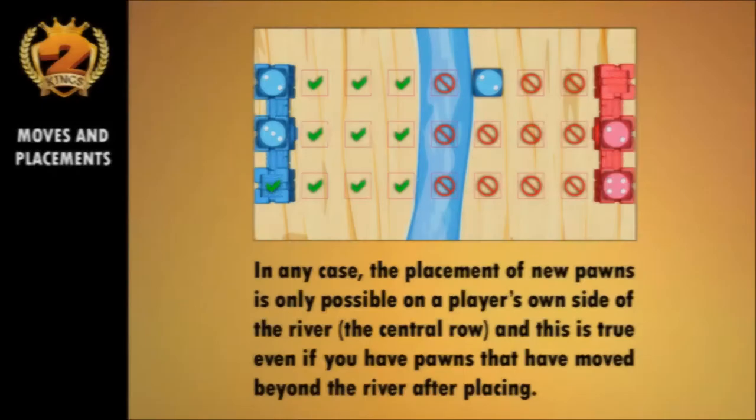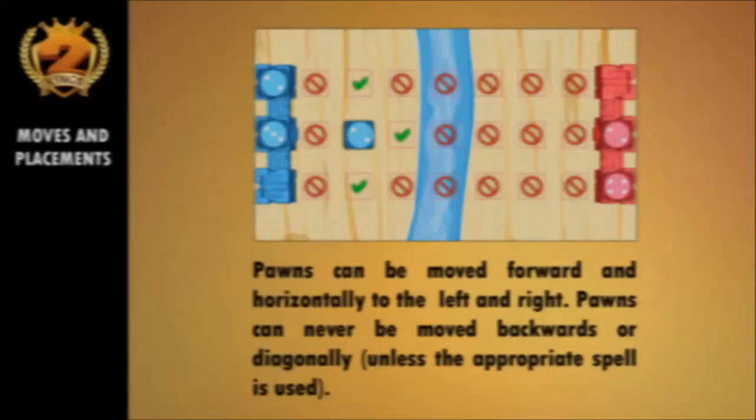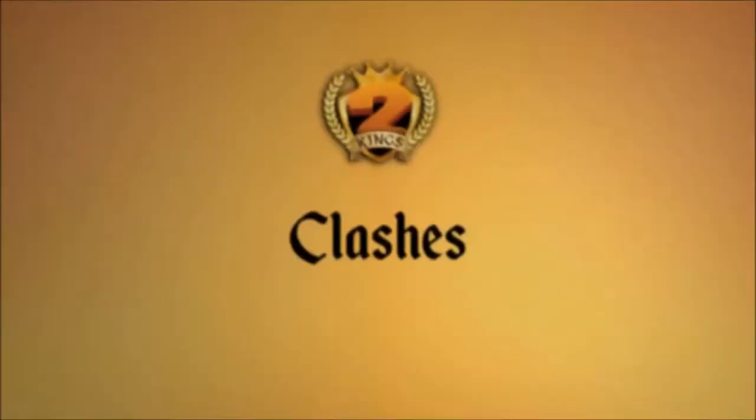In any case, the placement of new pawns is only possible on a player's own side of the river, the central row. And this is true even if you have pawns that have moved beyond the river after placing. Pawns can be moved forward and horizontally, to the left and right. Pawns can never be moved backwards or diagonally, unless the appropriate spell is used.